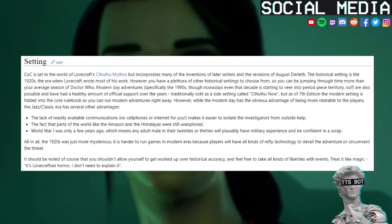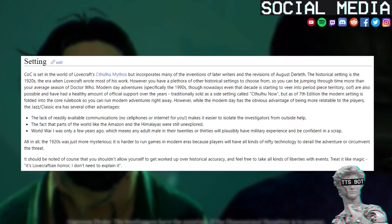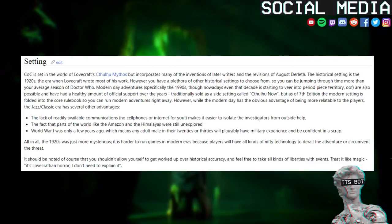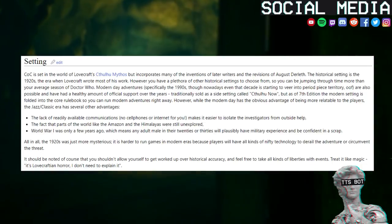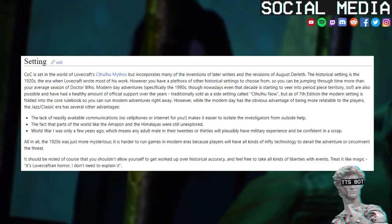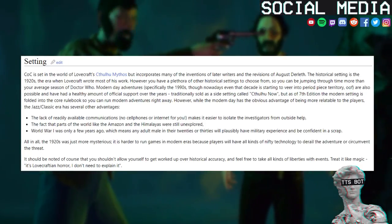Traditionally sold as a side setting called Cthulhu Now, but as of 7th edition the modern setting is folded into the core rulebook so you can run modern adventures right away. However, while the modern day has the obvious advantage of being more relatable to the players, the jazz classic era has several other advantages. The lack of readily available communications — no cell phones or internet for you — makes it easier to isolate the investigators from outside help. The fact that parts of the world like the Amazon and the Himalayas were still unexplored. World War I was only a few years ago, which means any adult male in their 20s or 30s will plausibly have military experience and be confident in a scrap.